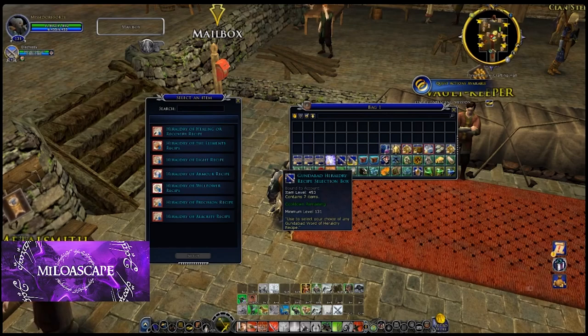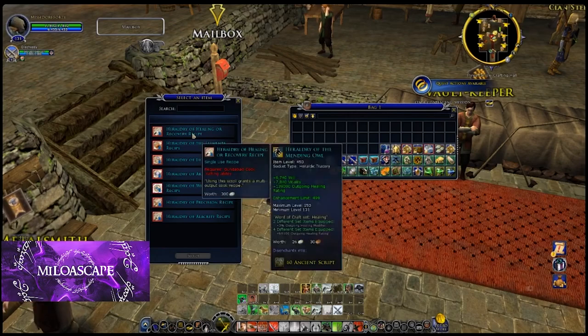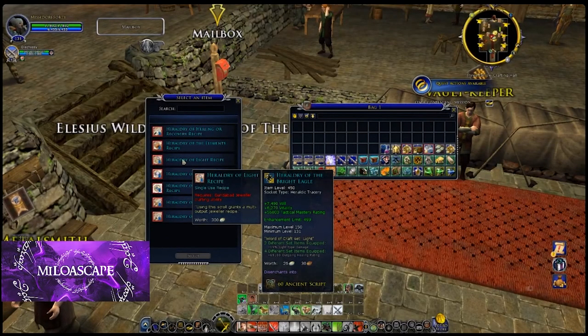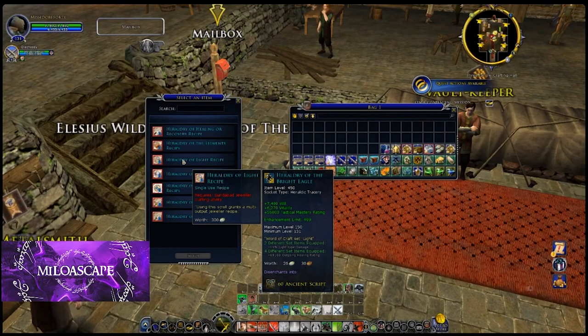Here's the selection box for the different heraldries. There are different recipes that you can actually execute once you've scribed it, but it's only going to show the first one in each category. So here's outgoing healing modifier heraldry, tactical mastery. They do come in sets — you can see these have a two-piece set bonus — but those are the same set bonuses that are available in the Word of Craft. And some of those are Word of Craft that you can just buy at the Rivendell Tracery Library.